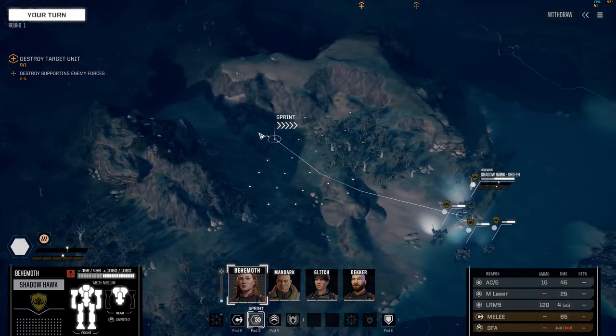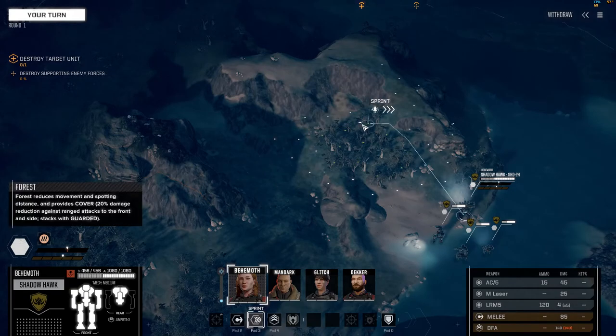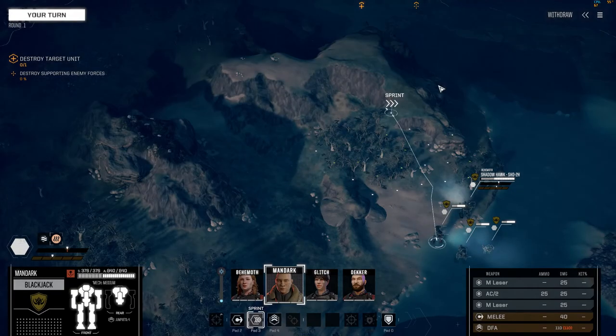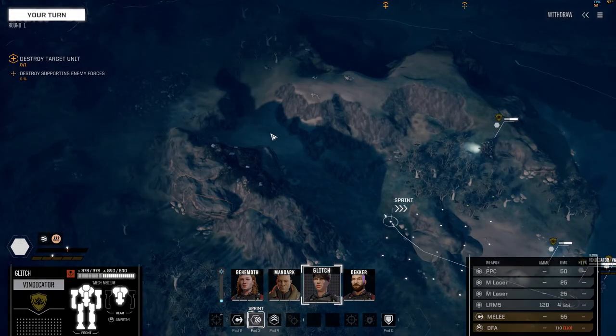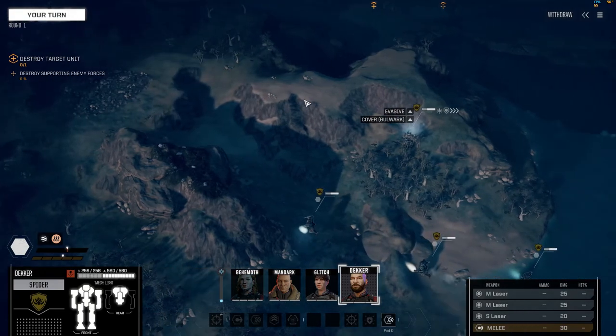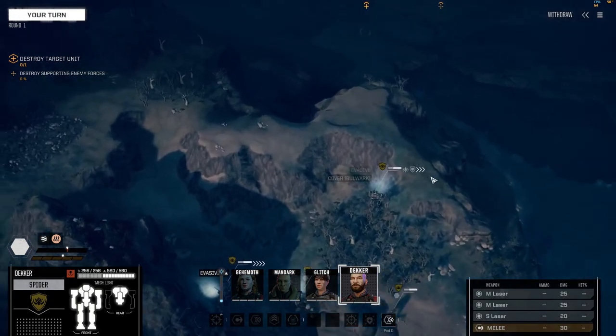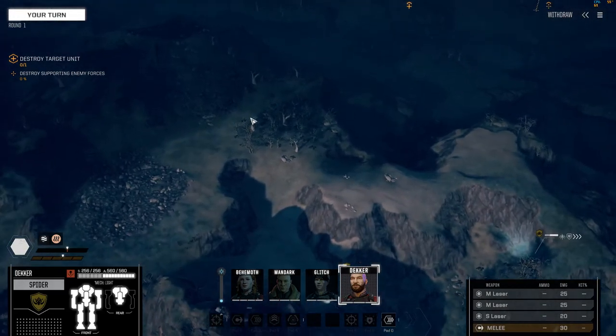I think we should take the high ground. You're gonna be forward observer, and our sniper and scout are gonna go around. We're gonna try and make a line that they're gonna have to skirmish against.